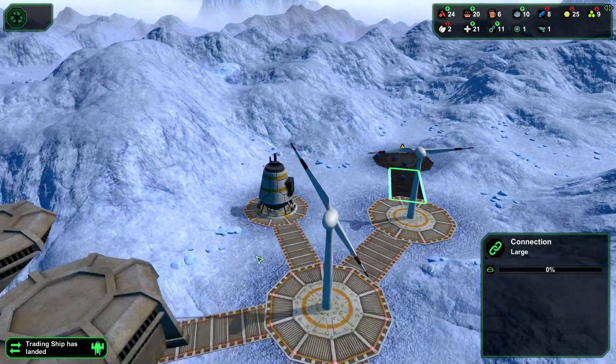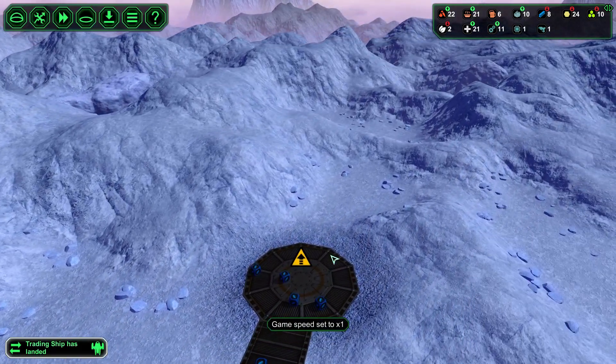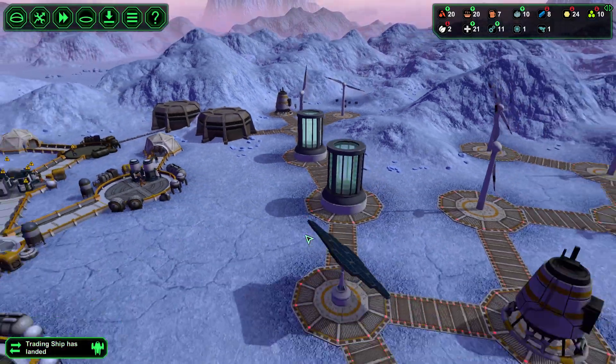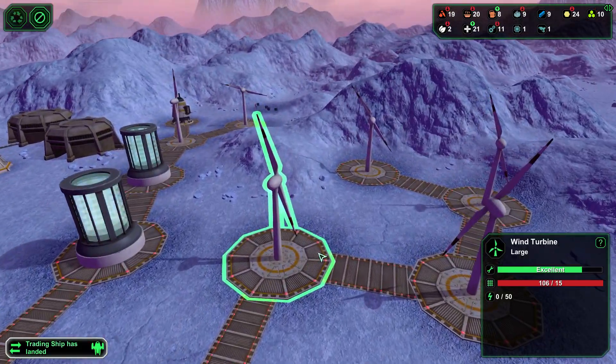Wind turbine is ready to be built, so an engineer should be on his way. Trader ship — do you have any technology? Goliath turbine patent. I can't afford that, can I? I'll give you a gun. You want a gun? Give you medical supplies. That's a lot of medical supplies, but that is so worth it. So let's trade for that. And then we're also going to cancel this and change that to a massive wind turbine.